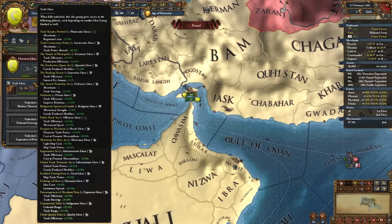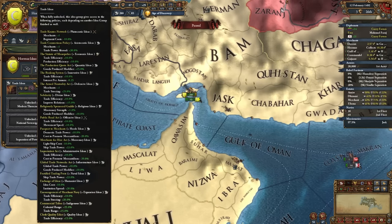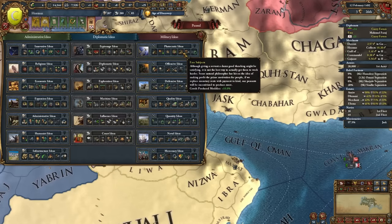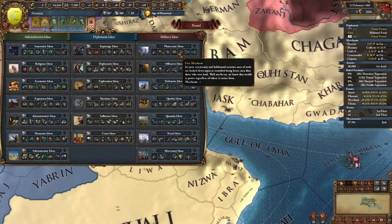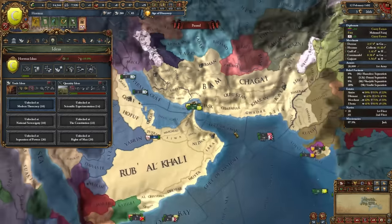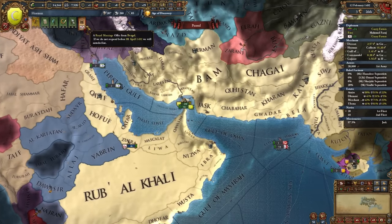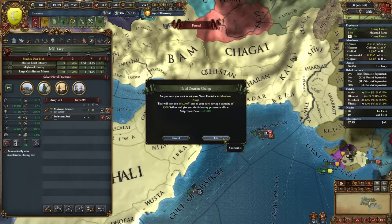We're going to take quantity ideas. Originally I was thinking plutocratic ideas, but quantity and trade ideas together gives us another 15% goods produced. Maybe later we'll go with plutocratic — I like some of those bonuses, but quantity feels better since we don't have many military ideas outside of naval stuff. We can also afford a naval doctrine now, so we're going with the merchant navy doctrine because we'll rely heavily on our ships to protect trade power.